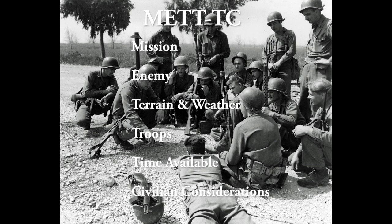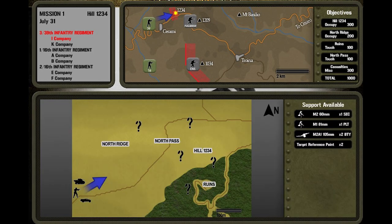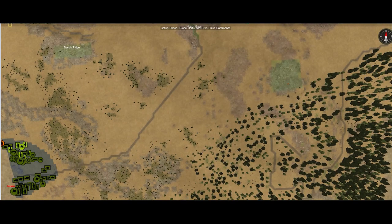These are the factors I should consider when coming up with a plan for this scenario. In this particular scenario there are no civilian considerations. For this scenario, I have to remove all German units on the North Ridge and Hill 1234 and occupy them. I also have to pass through the North Pass and the Ruins, as shown on this map.